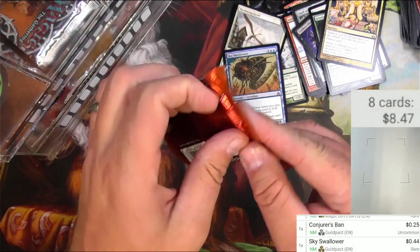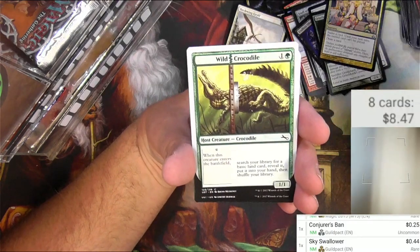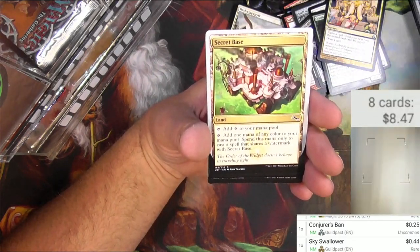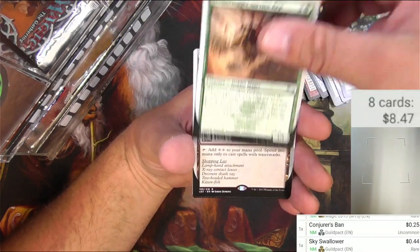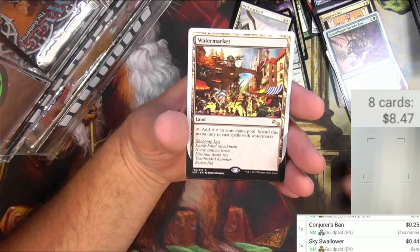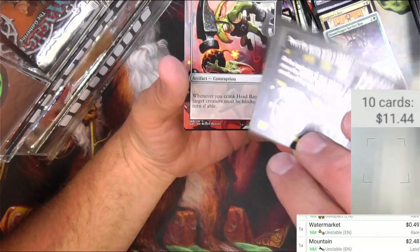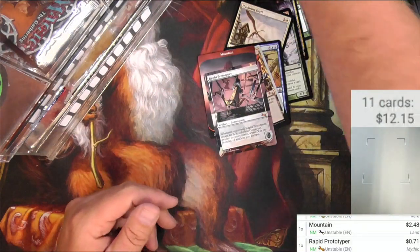Next up: Unstable — I love opening Unstable. Maybe get a nice full-art land out of here. Got a Blurry Beeble, a Wild Crocodile, a Chevalier, Capital Offense, Desert Subcontract, Secret Base, Garbage Elemental, Druid of the Sacred Beaker, Steamflogger Service Rep, and Watermark It — a land that adds two colors to your mana pool, spent only to cast spells with watermarks. Lots of cards with watermarks in this set. We got a full-art Mountain — $2.48. A Rapid Prototyper, which is a Contraption — fun to play with but not worth a lot even as a mythic. And a foil Brainiac token — pretty decent.